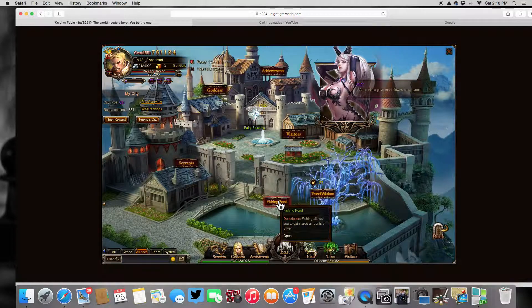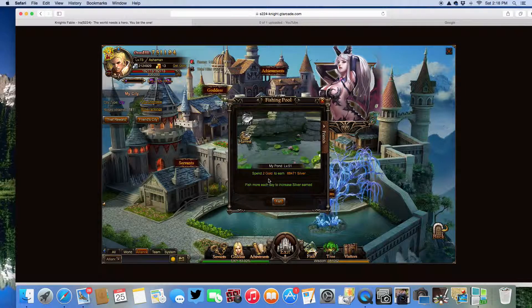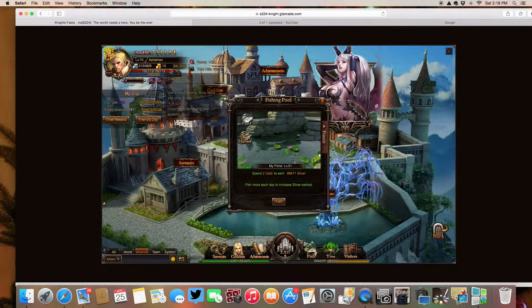Fishing — if I were to click fish, it would spend two of my gold right away. It would go down to 11.